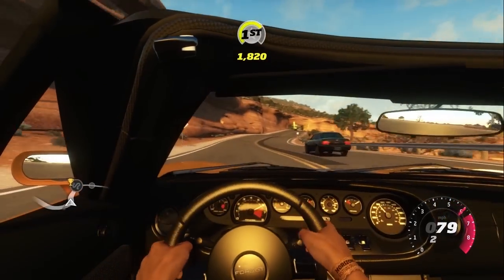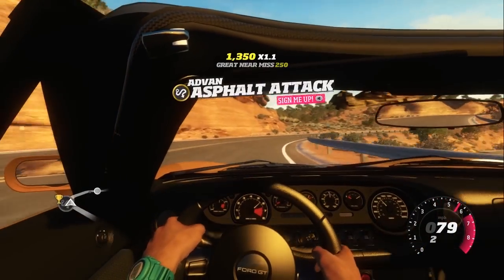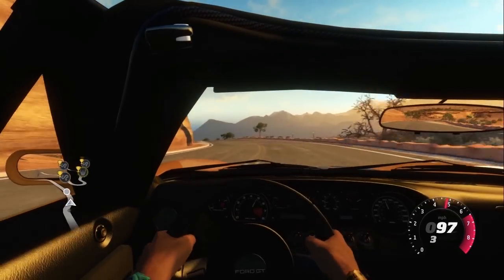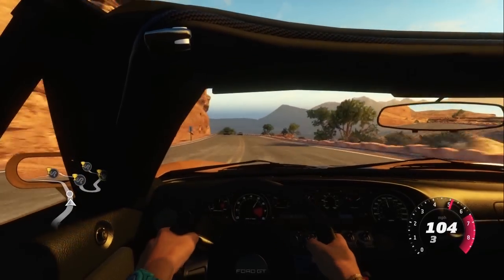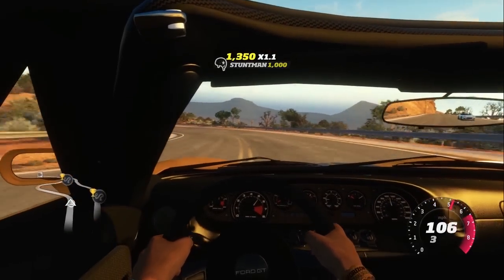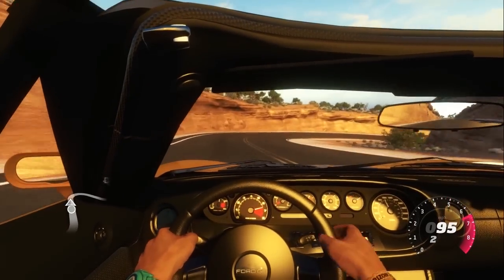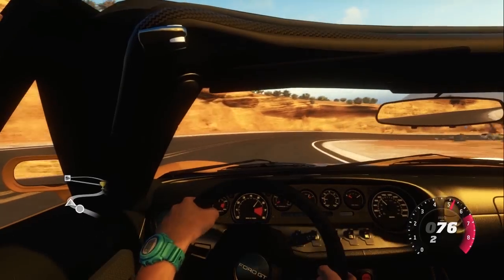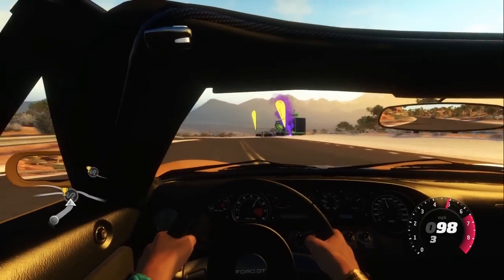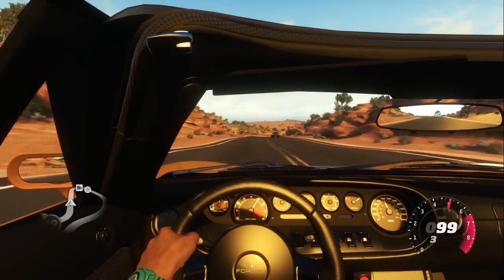There is one hell of a blind spot in this car — the A-pillar on the left-hand side. I can't see anything going around a left-hand turn on the inside of a corner. If they could reduce that in any way it would help, because barely anything is visible past that pillar. In real life you'd have a bit of leeway, but it's still bad especially when you're trying not to crash.